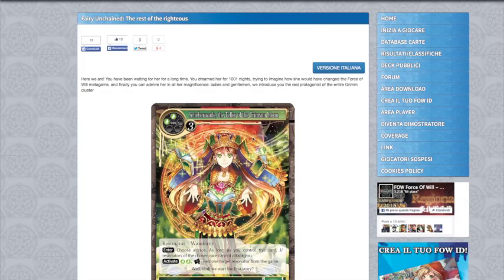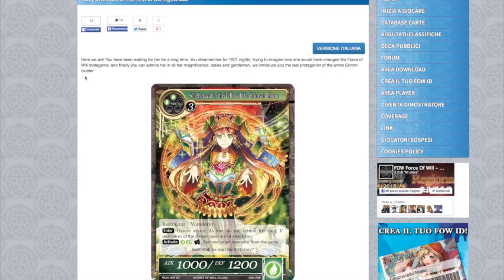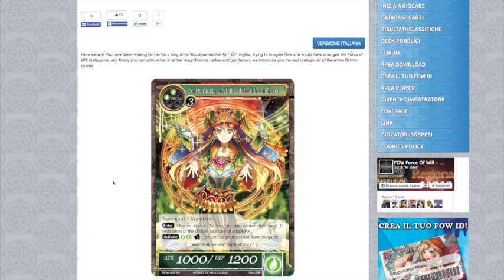Hey there guys, dmo73 here bringing you another spoiler article for the day. We're getting close to the release so these spoilers are coming pretty fast and frequent. Today we have the final set of wind stuff for Millennia of Ages, so let's just jump right in. We have Shahrazad the Teller of the Crimson Moon — amazing looking card art.